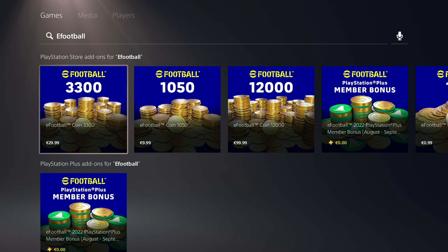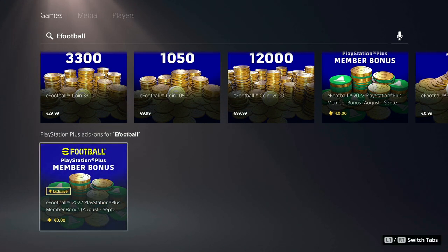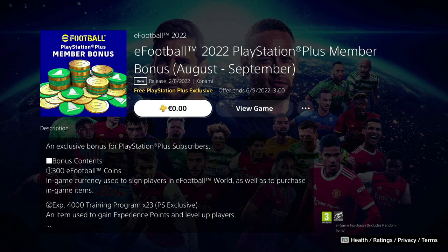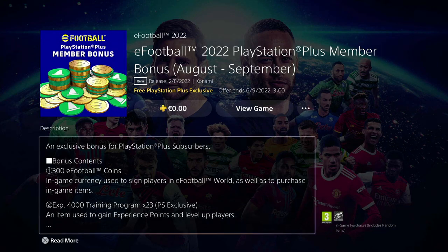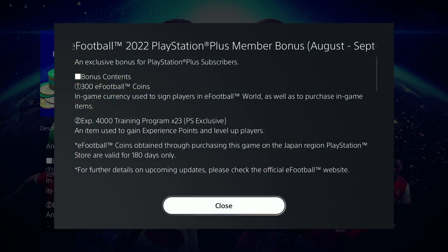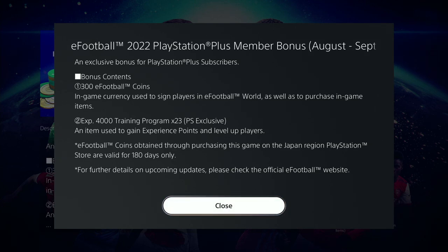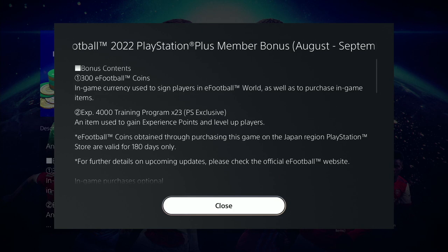Search for eFootball — it should come up with eFootball 2022. Once you've searched for that, go down to where all the coins are and you will see the add-ons. You will see a PlayStation Plus add-on for eFootball — it'll be zero, it'll cost you nothing, and it'll say exclusive. You can see it on the screen here — it'll be an exclusive for August and September, a free PlayStation Plus exclusive bonus.